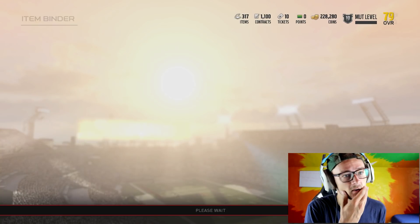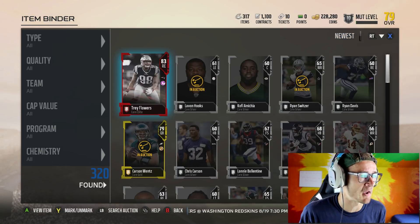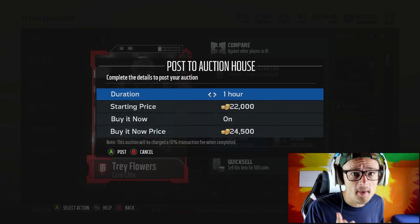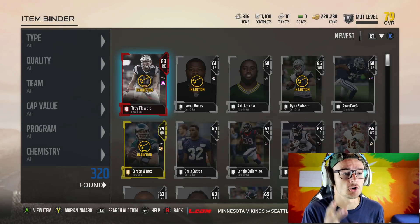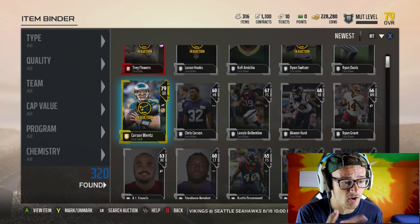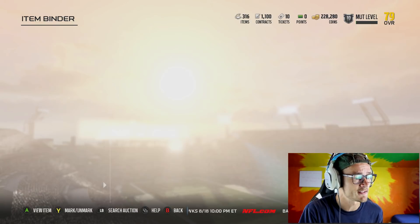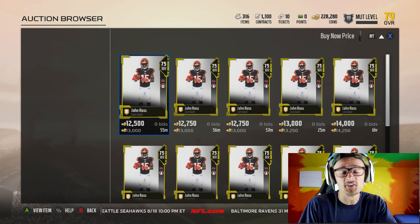In the item binder we go to newest and we can see the elite card Tray Flowers that we just pulled. We search him on the auction — 83 overall — and look at that, 26,000 coins. Within about two minutes we just made about 26,000 coins. Some of the other guys we pulled: Carson Wentz — that's 10 to 15,000 coins a piece. Will Fuller — about 10,000 coins — and then John Ross. All these guys are worth a lot of coins.